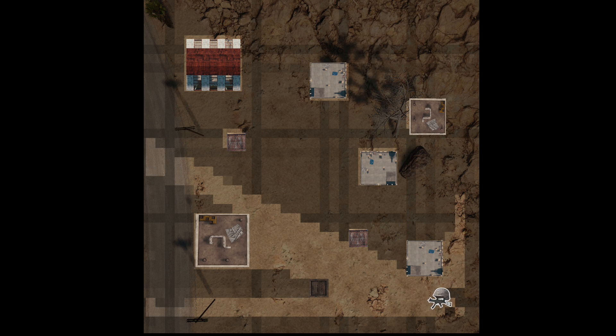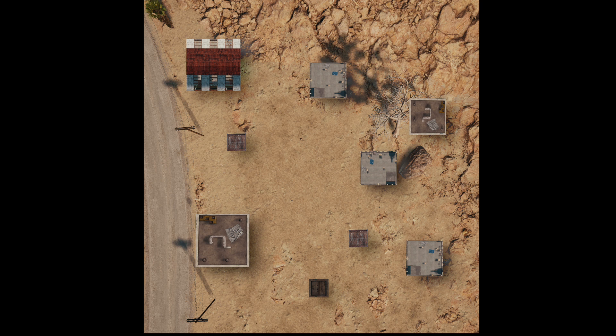Maybe compression could get it down to a manageable size. Alternatively, we could use the fact that there aren't that many different sizes of object. On this screen for instance there are only three different building sizes, and each building of the same size casts the same shadow.